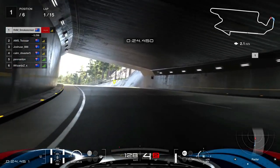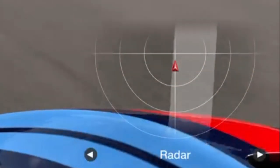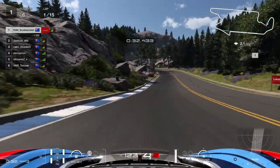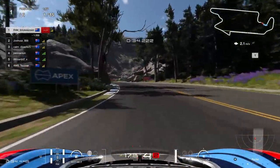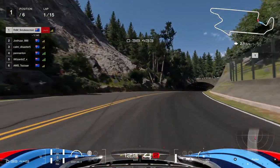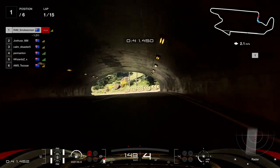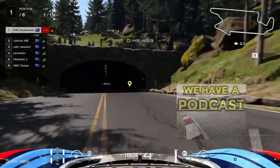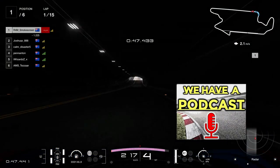I do have Tez to give me a run for my money here, but on the exit of this corner - check out that radar - Tez just spins out, exit stage left, he drops down the order. That gap to Joshua's is now opening up beyond the one second barrier, so he won't have any slipstream heading down this back straight.